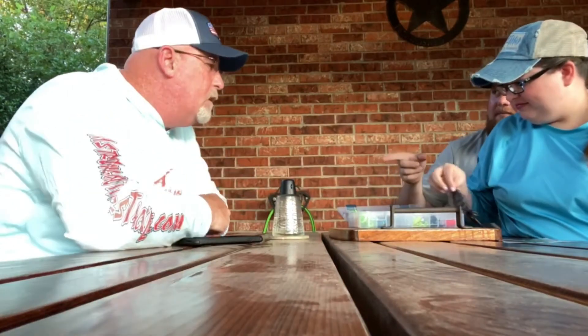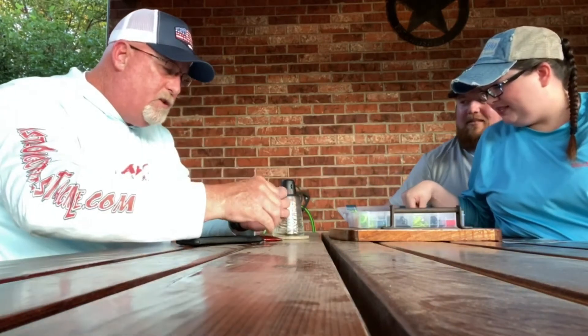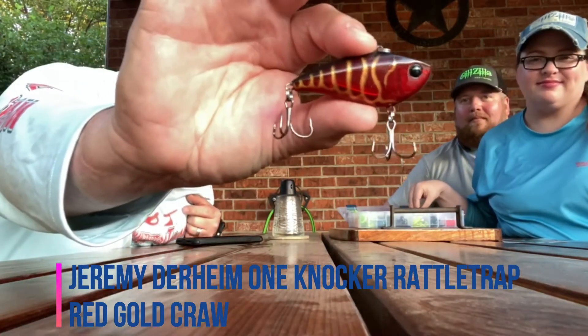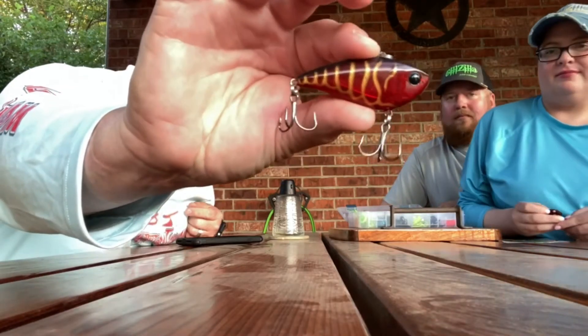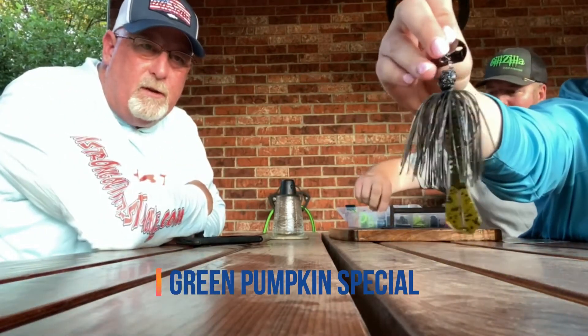There's two left. I promised you I wouldn't get out. Tim's forbidden to take the spinnerbait out of the box because he can't get it back in. And then we showed this to you the other day — those hooks are sharp. The Jeremy Durrheim One Knocker Rattle Trap, in the red with the gold cross stripes on it, the black eye. That is one sexy beast. And then we've got one of the green pumpkin specials. Got the road kill skirt on it, the green pumpkin magic CNC custom trailer, and the green pumpkin painted blade to match.